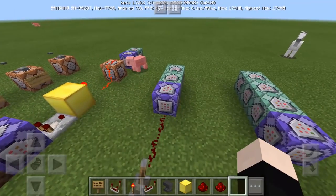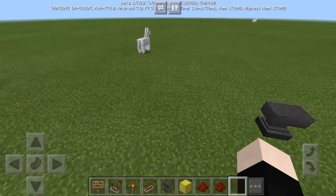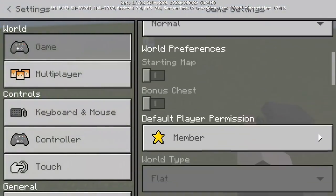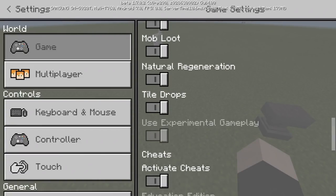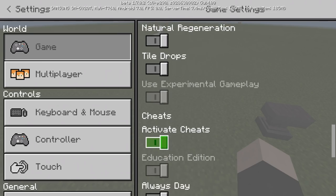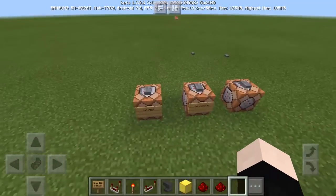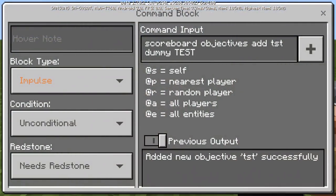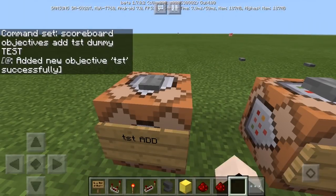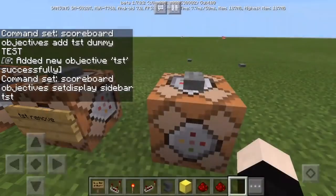You have to have a version of 1.7.0.2 or higher to use this. You also need to turn on experimental gameplay. And you want to run the command: scoreboard objectives add TST dummy TST. So you're going to add the scoreboard name TST and display it like this.